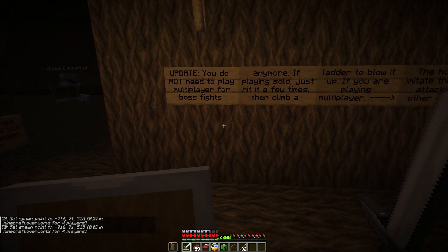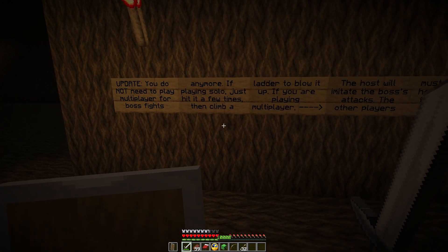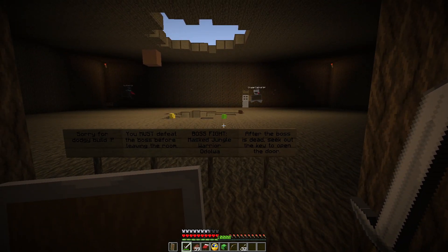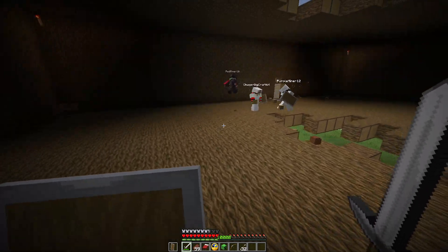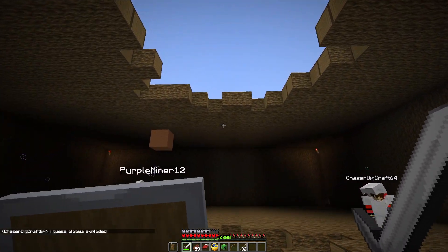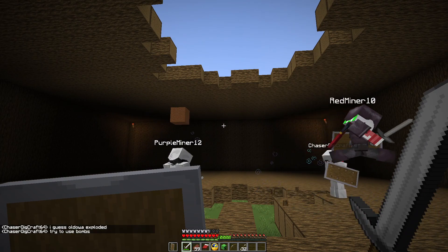I remember this update. If playing multiplayer boss fights — if playing solo, just hit it a few times and climb up the ladder. Or you can just do that, that works too. He's dead instantly! Yep, you just poked him and he just fell over. And he left a hole in the floor too — and the ceiling. He just poked him with the stick and he exploded!